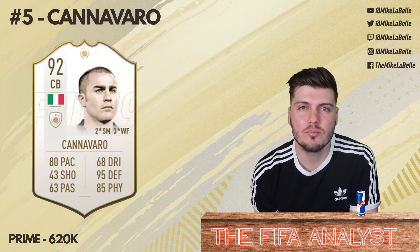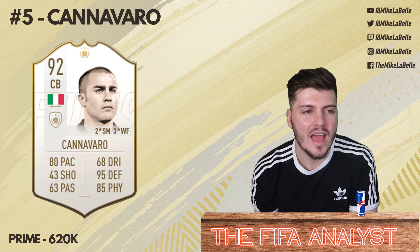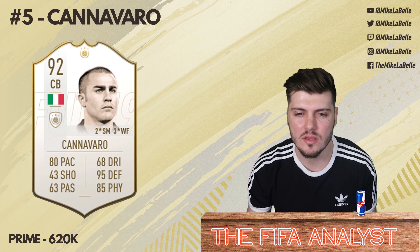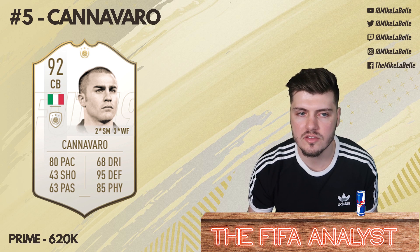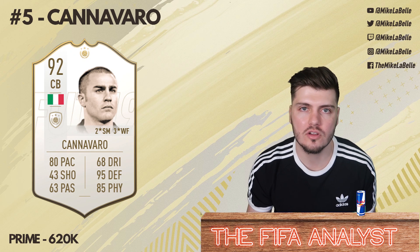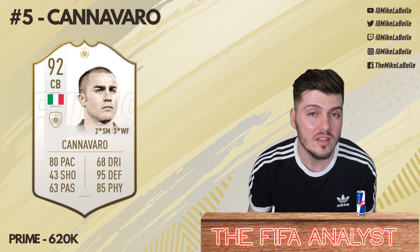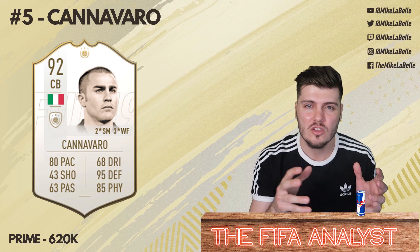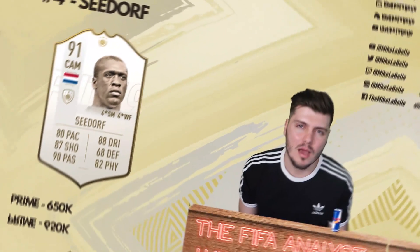At number five, we've got Prime Cannavaro. Before you get on my case about his size — have you used him? Cannavaro is special in terms of how he moves side to side, and there's a lot of consistency in his tackles. If you get caught on the raw end of crossing or set pieces, there are better suited center backs, but for someone who's going to cost you about 615 to 620,000 coins, it's a pretty good pickup. I definitely recommend him.